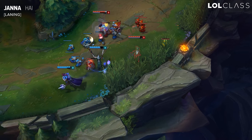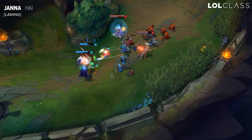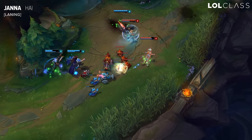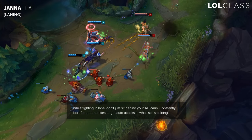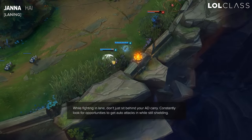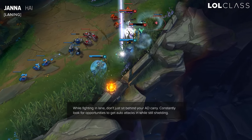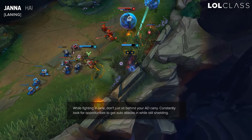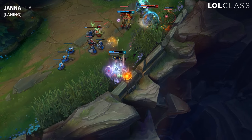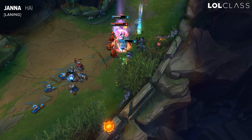A thing I see a lot of Jannas do is sitting behind the ADC and only shielding, and that's not the correct way to play Janna. You should be shielding your ADC, but at the same time you should be looking to get good autos in when you can — basically running up to auto them. If you need to shield yourself and follow up with a W-A-Q, it's worthwhile to trade with the enemy more so than your ADC, since you have more sustain because you have 3 pots and he has 1. Make sure you're helping him do trades as well.